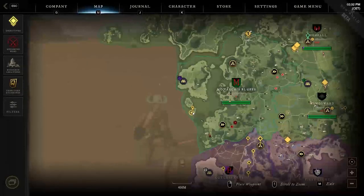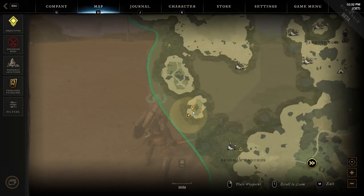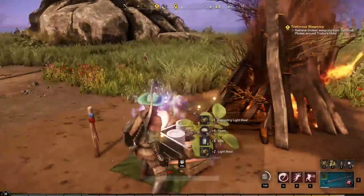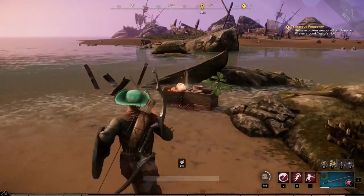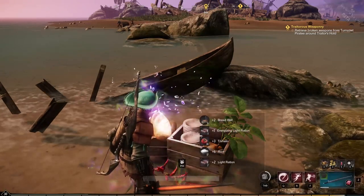The twenty-sixth is still in the left side of the region. Below the fourth location you can find two small islands — you have to explore the lower and smaller one, where you will find the provision stockpile near the bonfire. The twenty-seventh is still near the same small island, but this time you have to get to its top shore, where near a wrecked loop you can find and loot another provision stockpile.